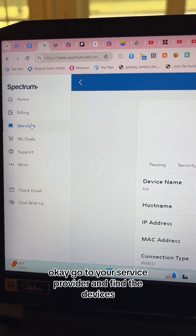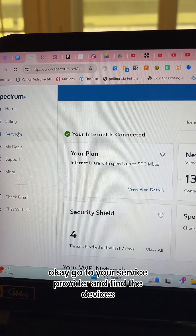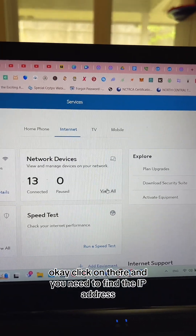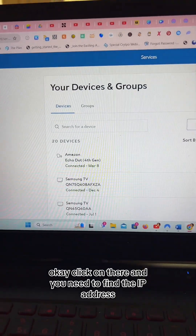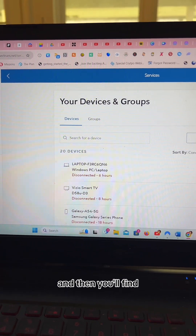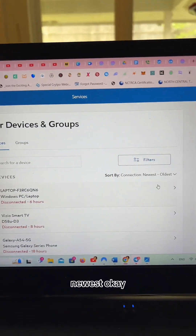Go to your service provider and find the devices. Click on there and you need to find the IP address. Take the filter and put it to 'newest.'